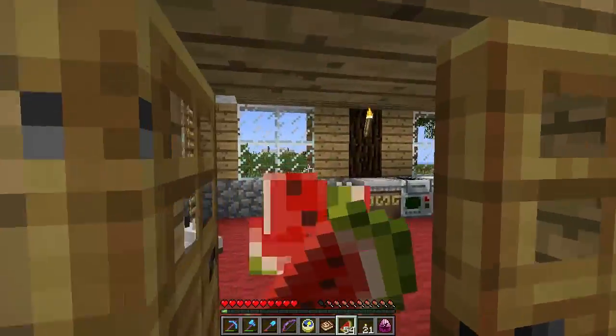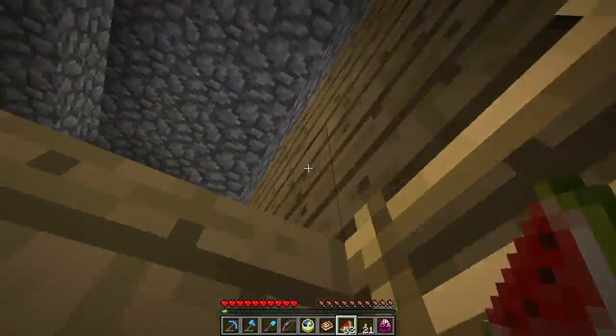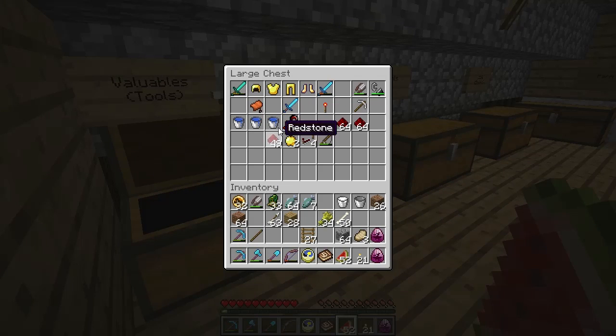I forgot my other pickaxe as well, damn. So let's just eat up a little and we've got to go plant these eggs — that's what we should have probably done earlier. We got a fortune one pickaxe, and I don't have a diamond sword on me, which is not smart. So we're gonna equip my regular diamond sword.